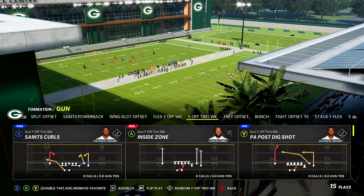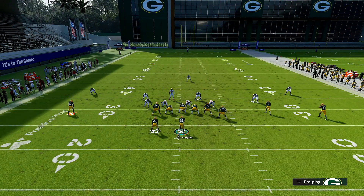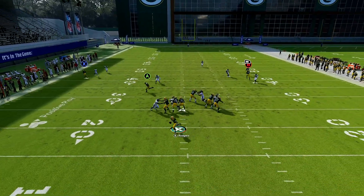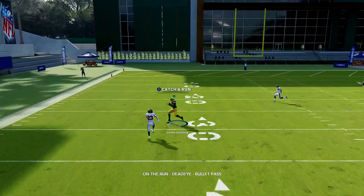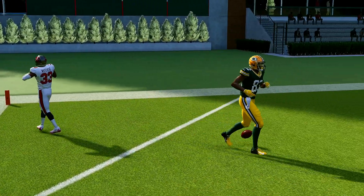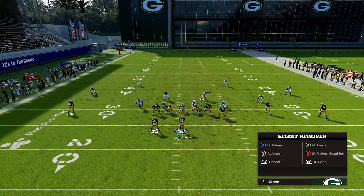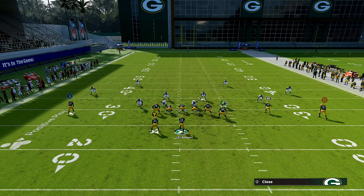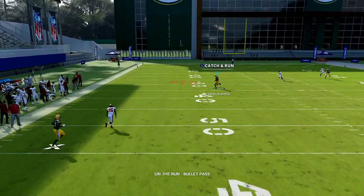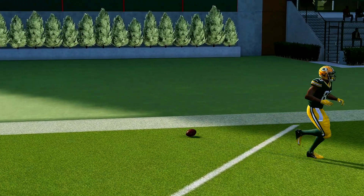Against Cover 3, you can still utilize the glitch after the patch. Smart route X on the out route and streak RB — that's it. You're going to see that outside third on the left side get glitched out. That's all it takes for the one-play touchdowns. Look at this — just glitching it out. In the instant replay you'll see we are glitching out that outside third completely.